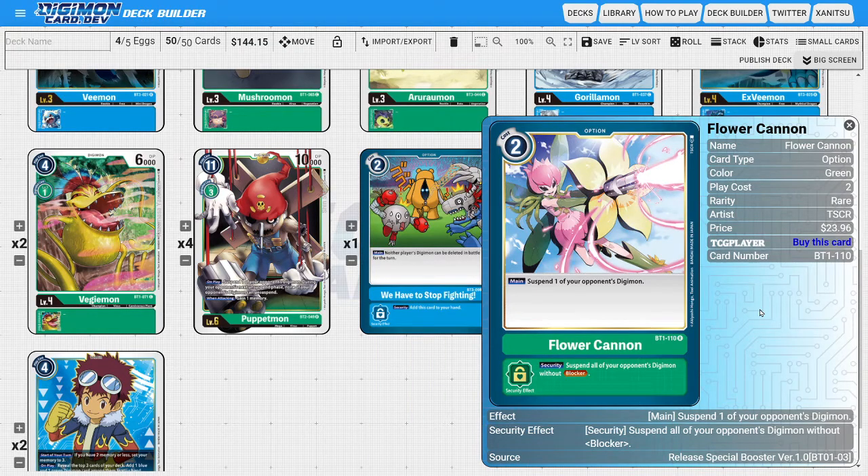The last option card is three copies of Flower Cannon. Flower Cannon is a really powerful option card — its main ability is suspending one of the opponent's Digimon, which we mostly use to rest blockers so we can swing past them. Its security effect suspends all of the opponent's Digimon without blocker, which is really powerful. Sometimes it whiffs depending on board state, but if the opponent is trying to aggro you while you're aggro-ing them and they hit Flower Cannon early, it can rest all their attackers and ruin their day.